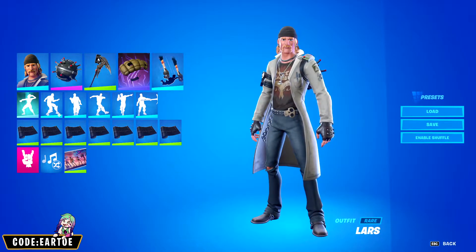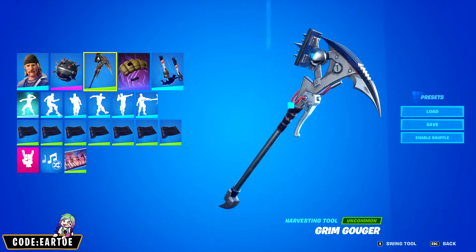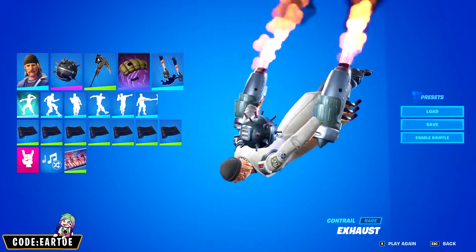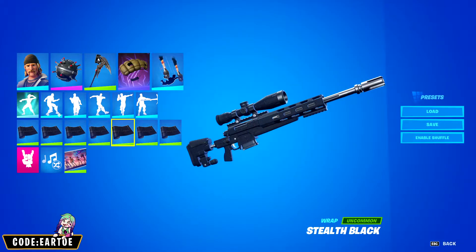Next we have another combo for Lars. For the backbling: Volatile, pickaxe: Grim Gouger, glider: Salvage Shoot, contrail: Exhaust, and wrap: Stealth Black.